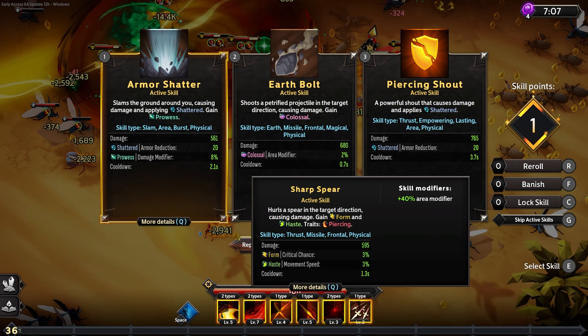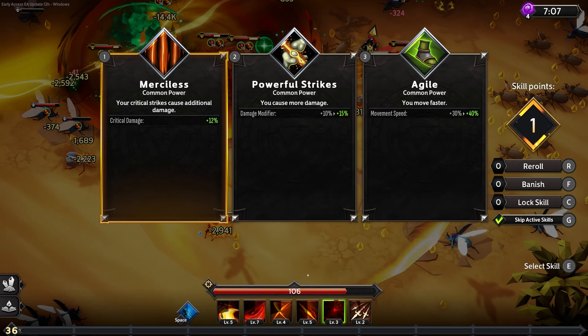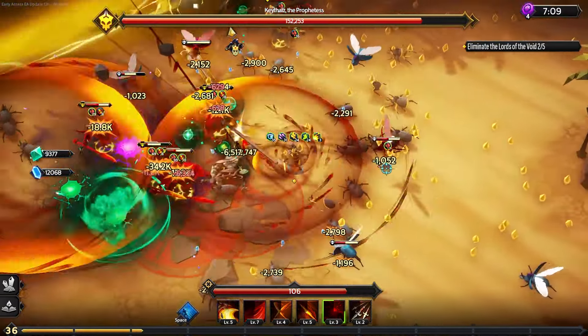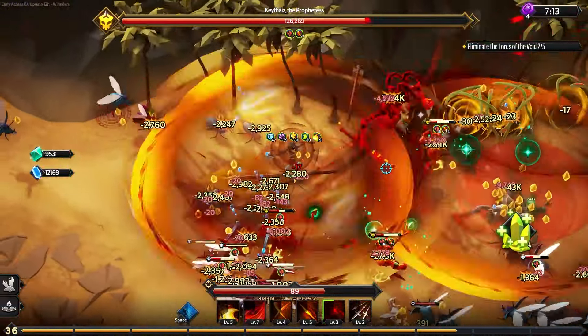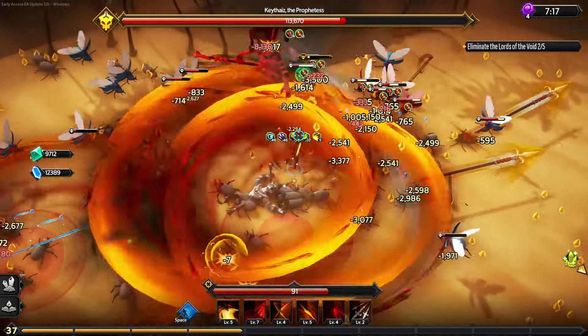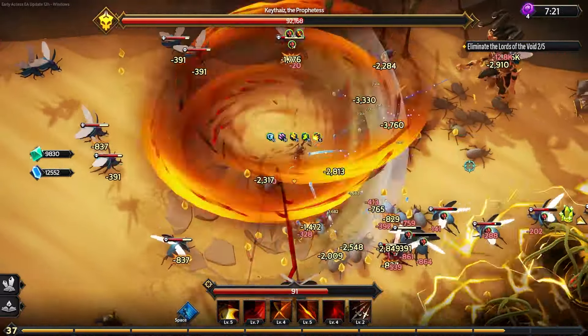At this point I'm pretty settled on my build, so I'm skipping active skill choices and just focusing on passives. I'll grab a little more move speed to get around the map, and cast frequency — especially with all our Blood Saws here absolutely annihilating over time. Although our damage is kind of piddling to be honest at this stage.